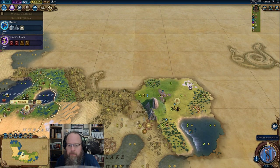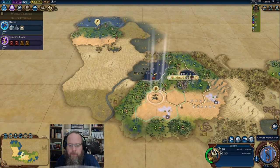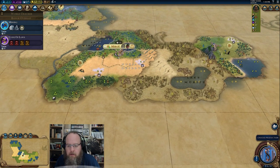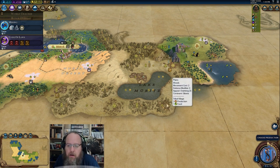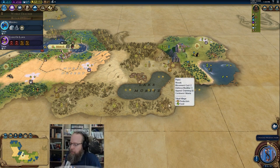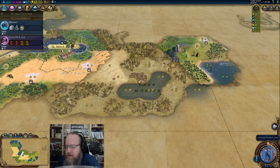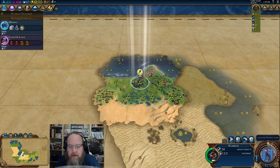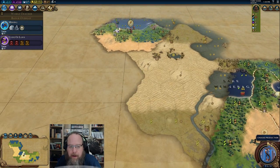Oh, there's a goody hut — that's what we was looking for. There's a goody hut south of the scout — I missed that. I'll double back for that, thank you. I was like, what are you, a prophet? When I discovered Yosemite, I missed the notification. That's a very good eye, sir. I've got to double back with my warrior here.